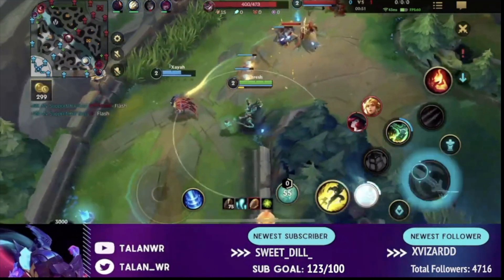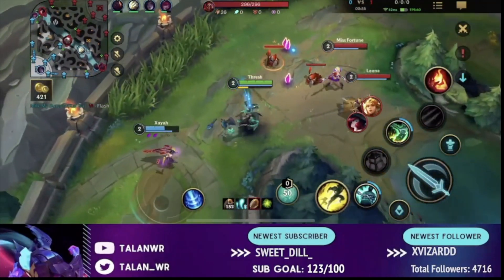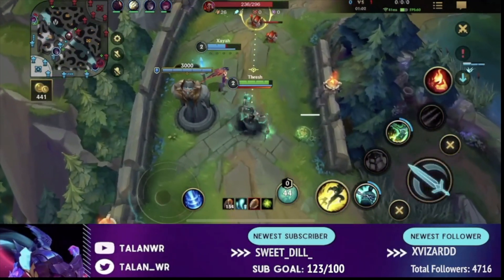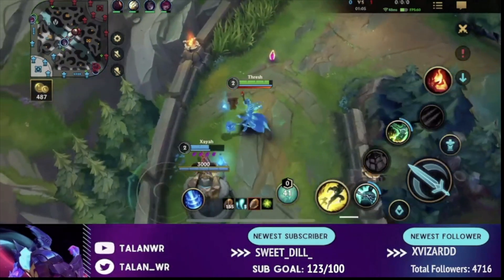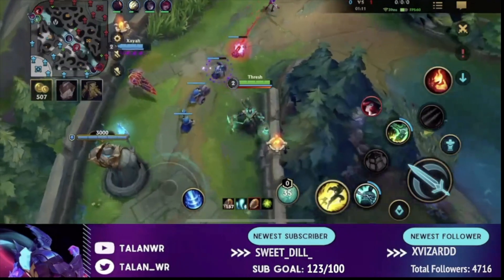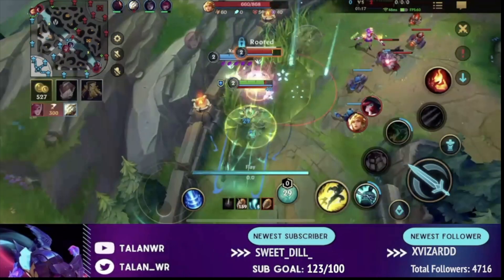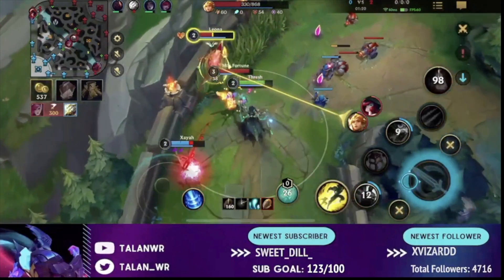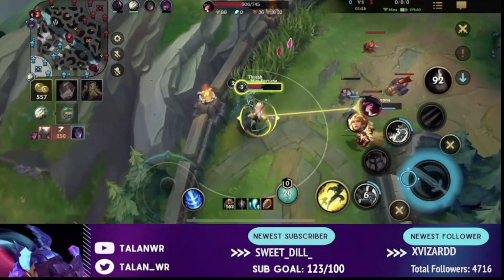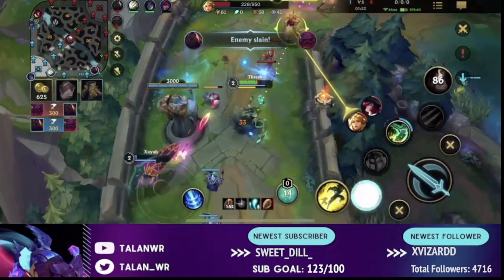First, it's important to have a mixture of damage — you want some AP and some AD. You don't want all of one type because then opponents can itemize against that and build a lot of armor or magic resist. This is less important when you have a lot of true damage, or when the enemy has fewer tanks and not much frontline, since they can't itemize as effectively against a single damage type.